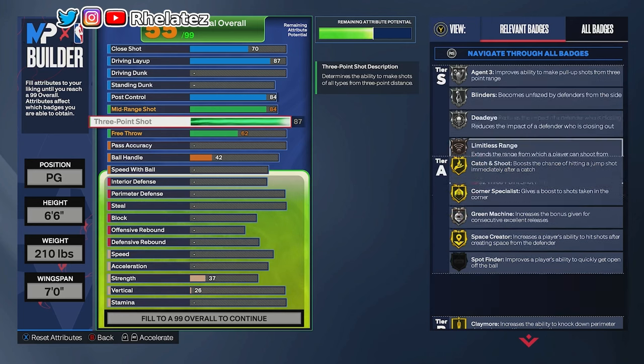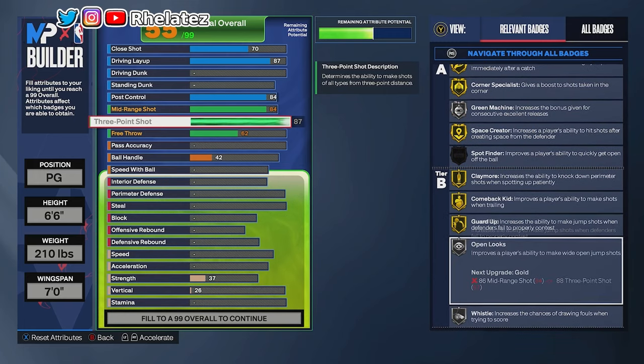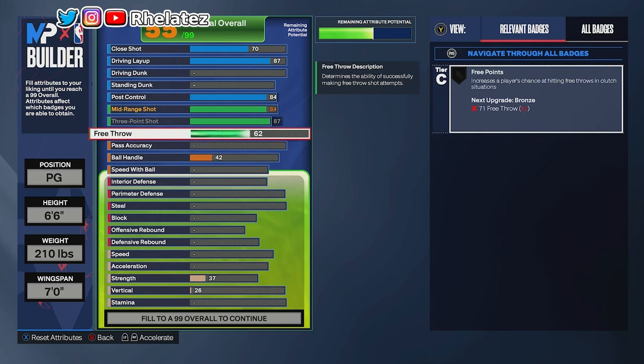We also get gold Claymore, gold Green Machine, silver Guard Up, gold Open Looks, and silver Whistle. This isn't just a shooter build — it can play the right way too. Free throw we maxed out at 91, which gives us gold Free Points, so we ain't missing free throws out here.